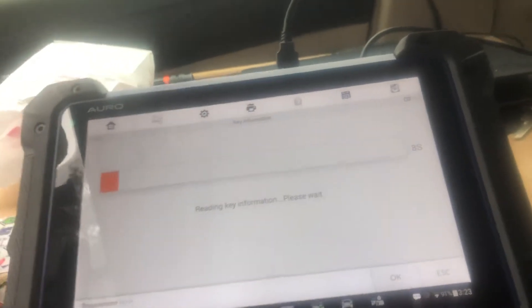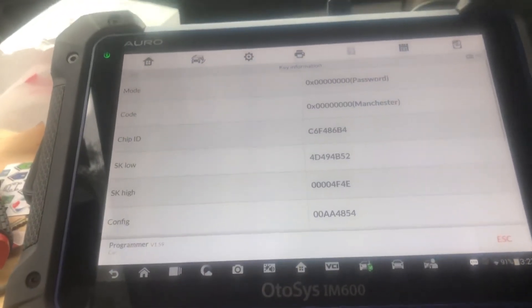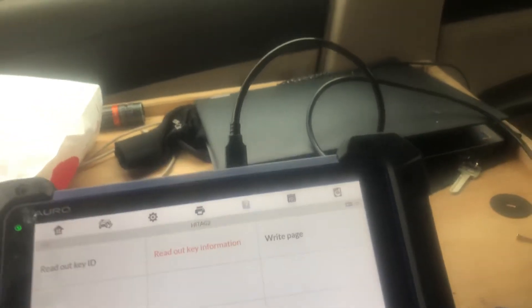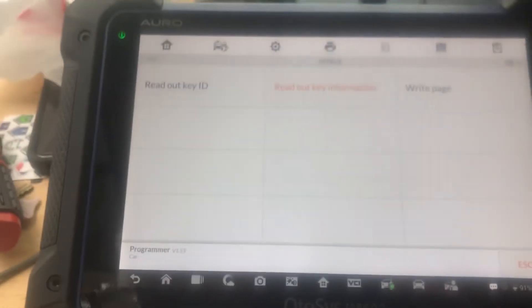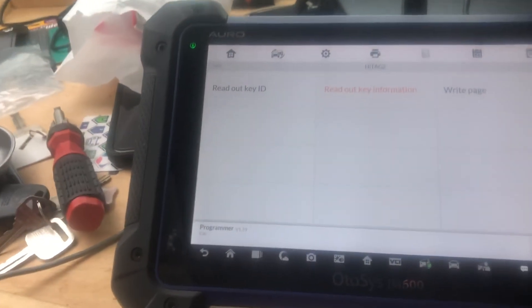It should say all zeros if it works because we just unlocked it — there it goes. So you know, we unlocked it. It's already cut, so I just have to re-blade it.